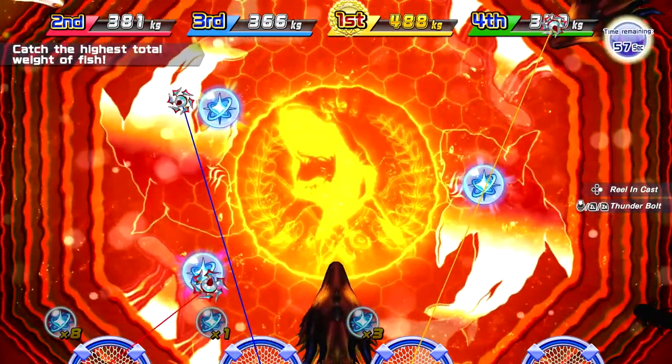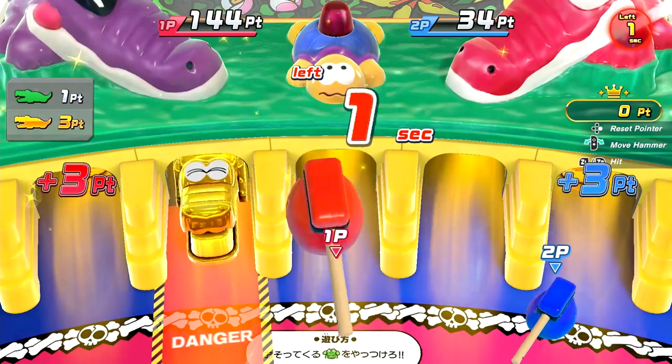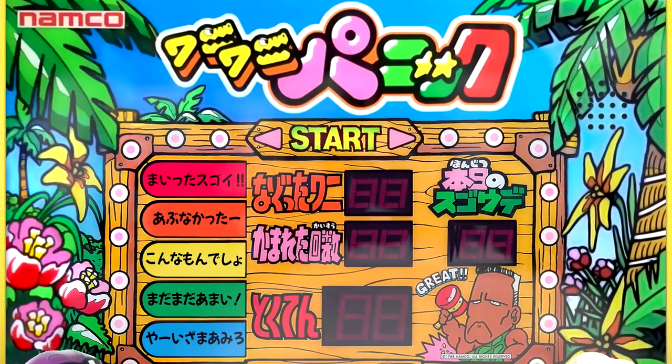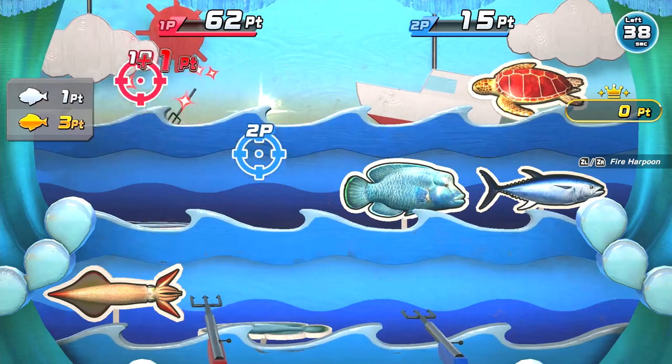Finally, the last mode of the game: Ace Angler Party, a collection of 12 different minigames, each with its own Mario Party-esque instructions. Some of them are pretty fun, and you can also challenge yourself against the CPU and earn some medals, albeit a small amount. This is more of a party game mode, and the minigames are all rather fun — perhaps more than the other modes, if I'm being honest.